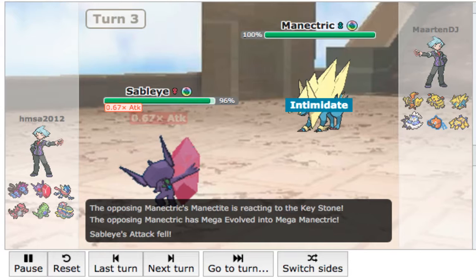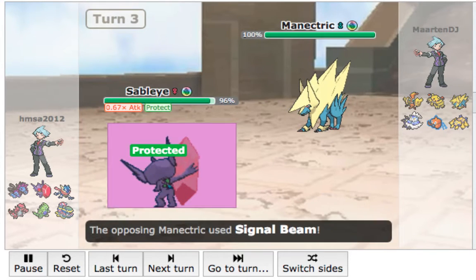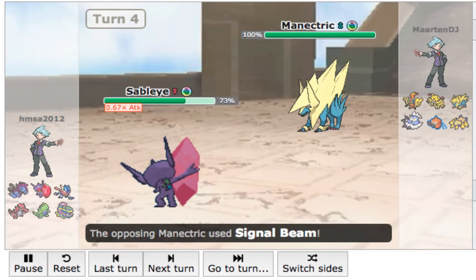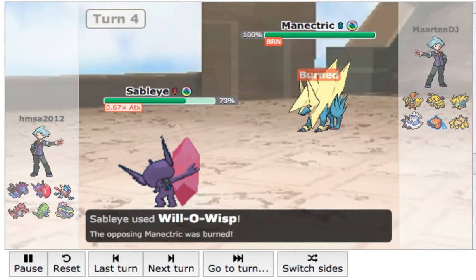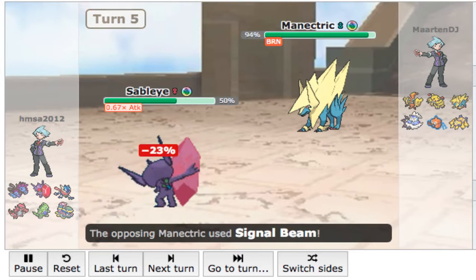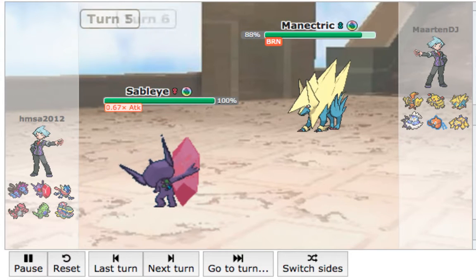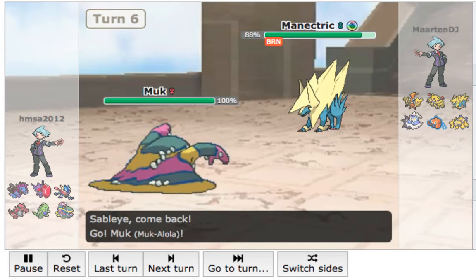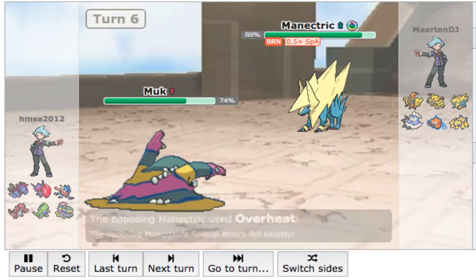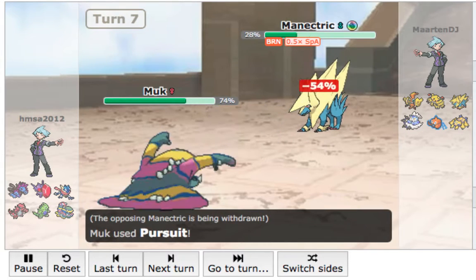He goes into Mega Manetric, lowers my Attack with his ability. I go for the Protect to see what he has — he goes for Signal Beam. Signal Beam is somewhat of an odd choice. It hits all the Dark types, but it doesn't really do much against my team. Half my team doesn't really care about a Signal Beam. So I'm just going to recover and chip away at his HP with the burns.